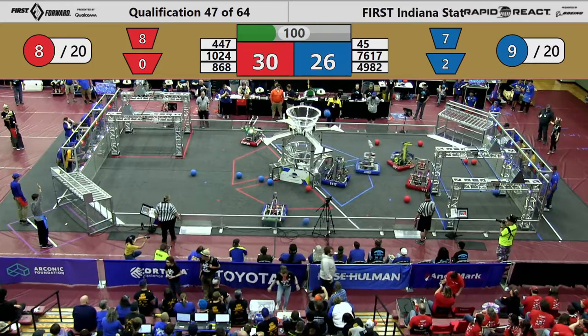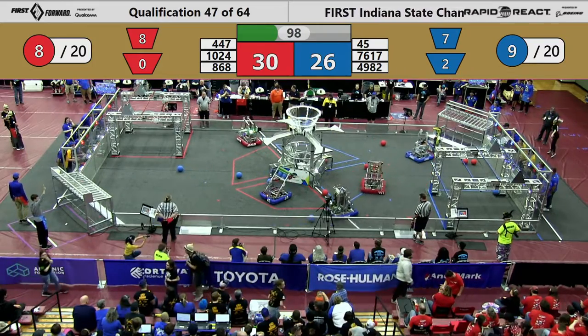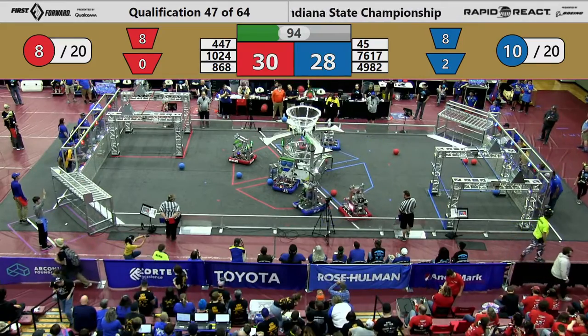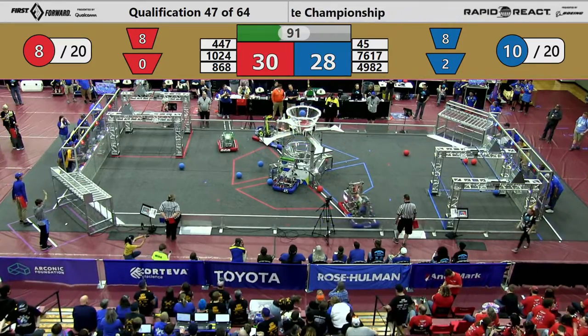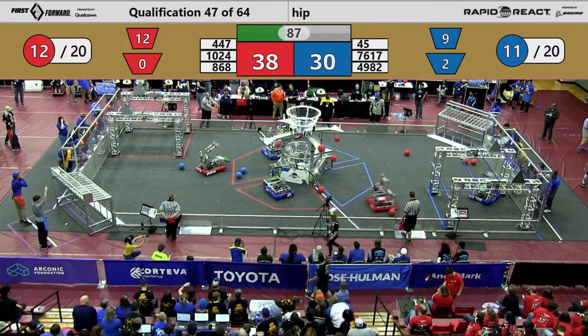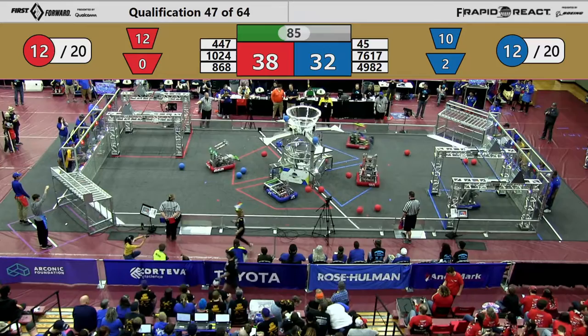447's got some cargo down there for the Red Alliance to see if they can shoot and score. In the meantime, blue is scoring cargo. One into the upper, and red replies with three into the upper hub. Blue gets one in the upper hub, another one in the upper hub. A lot of cargo being scored. 38 to 30, advantage red.